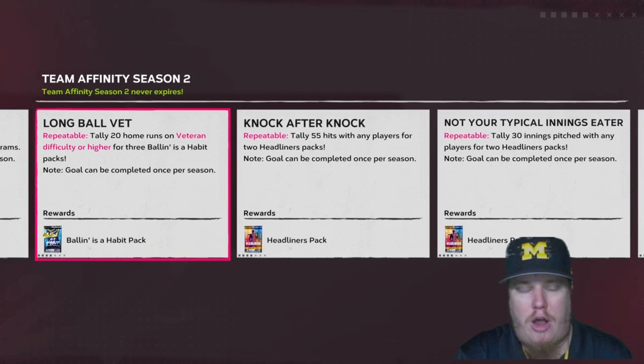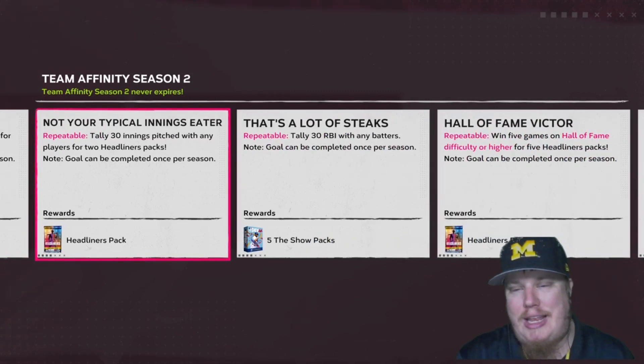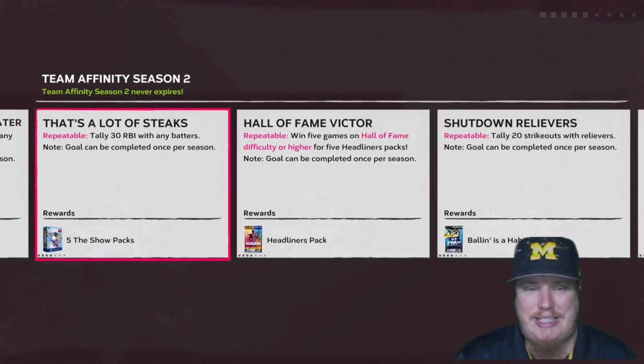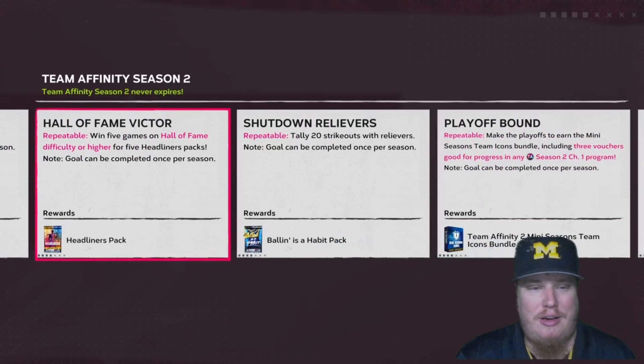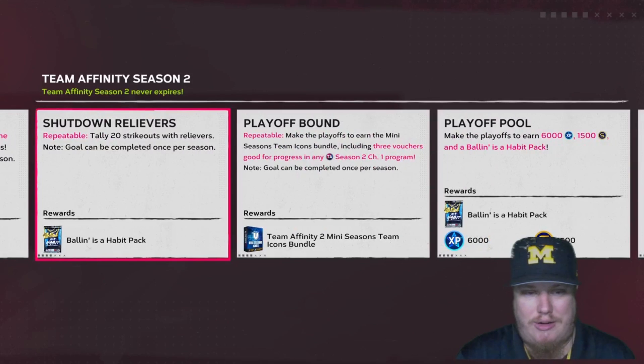Hit 20 home runs on Veteran difficulty or higher to earn three Ballin' is a Habit packs. This goal can be completed once per season but is repeatable if you grind the mini season multiple times. Knock out 55 hits with any players to earn two Headliner packs. Pitch 30 innings with any players for two more Headliner packs. Tally 30 RBIs with any batters for a five Show Pack bundle. Win five games on Hall of Fame difficulty or higher for five random Headliner packs. The Shutdown Relievers goal — tally 20 strikeouts with any relief pitchers — earns you a Ballin' is a Habit pack.